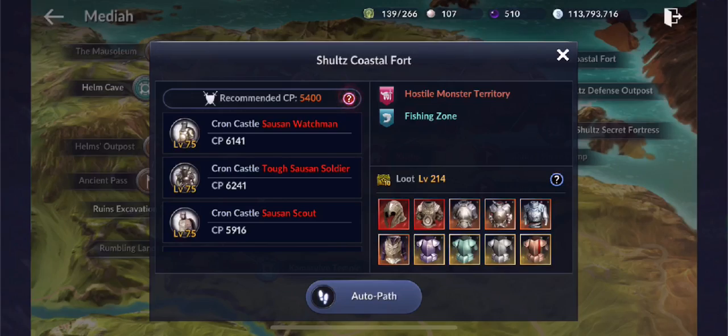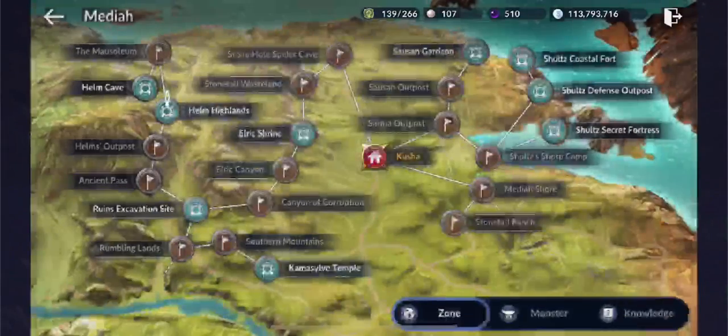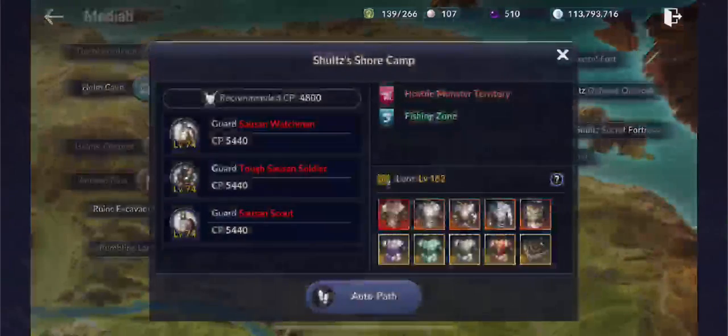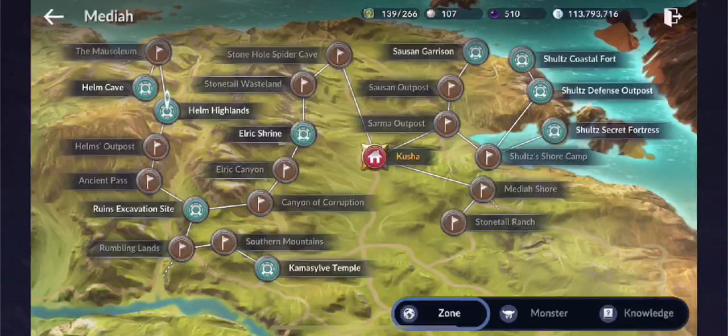For wild grass, it can be looted in Schultz Coastal Fort, Schultz Defense Outpost, and Schultz Shore Camp.